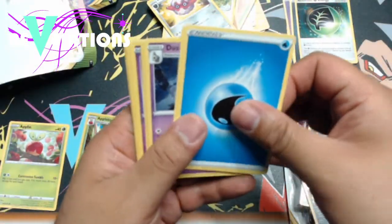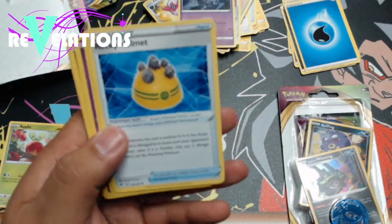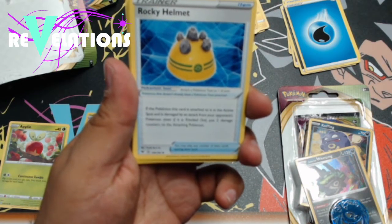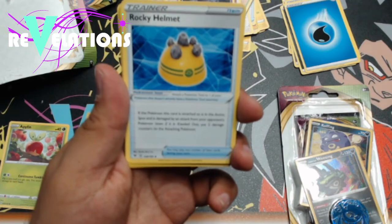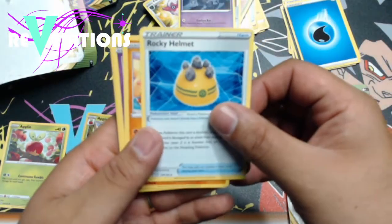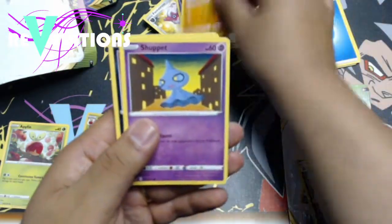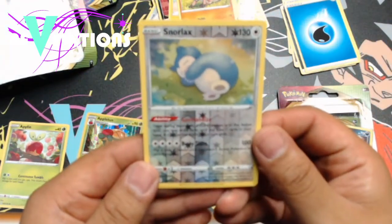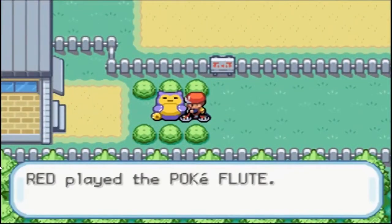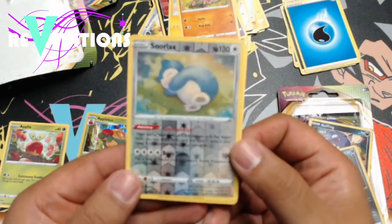All right, we've got some Water Energy here — it's Casplash. We've got Ferrothorn, Dusclops, Rocky Helmet. If the Pokemon this card is attached to is in the active spot and is damaged by an attack from your opponent's Pokemon, even if it's knocked out, put two damage counters on the attacking Pokemon. Is that a good card? I don't know. But I want a Rocky Helmet — I literally want to put on a helmet with rocks on it. All right, we've got a Fan Piece, a Shuppet, a Poochyena, a Voltorb, a Rockruff. And oh, look at a Reverse Holo Snorlax! That's very cool and cute. I just want to go to sleep like that. I wish I could sleep as cute as Snorlax. And a Bunnelby.